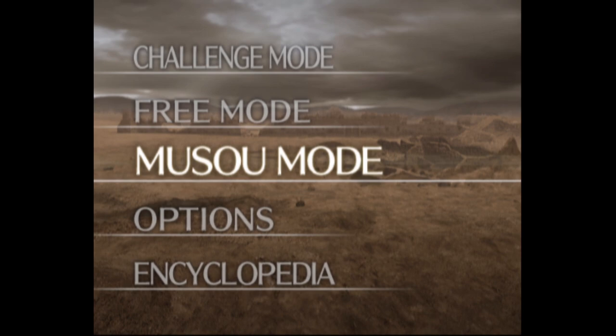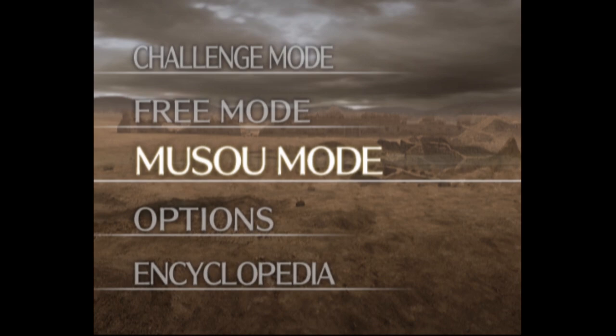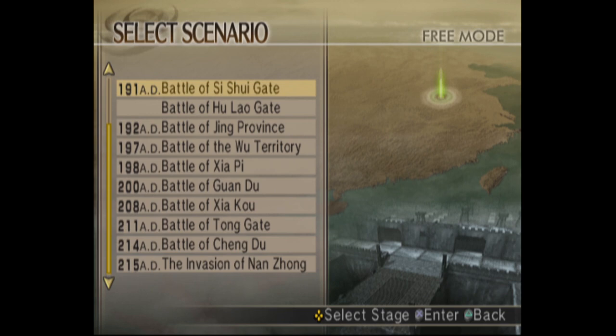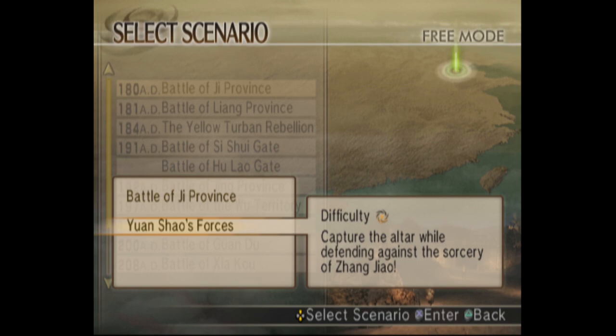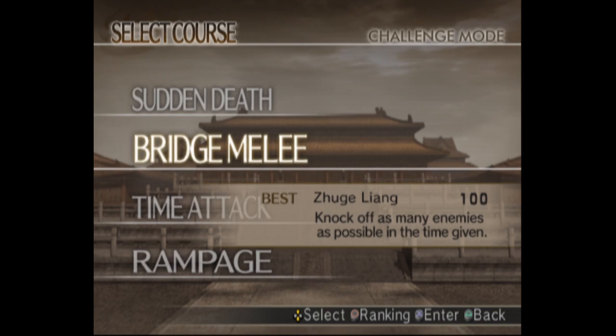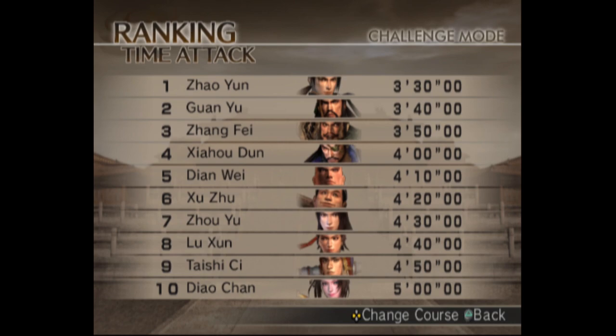The Musou mode is for getting characters, and there are load and new game options. Also, there's free mode if you want to play freely. The stages are already listed based on their time period — for example, this is happening around year 181 or something. If you click a battle, you can play with just one force, though there are two or even more forces, and you can unlock them from Musou mode. This is something like a mini game — if you already have all the characters, you can play it to break records.